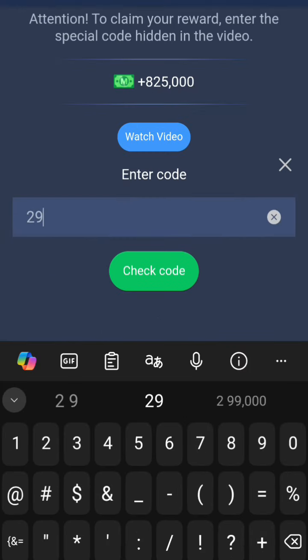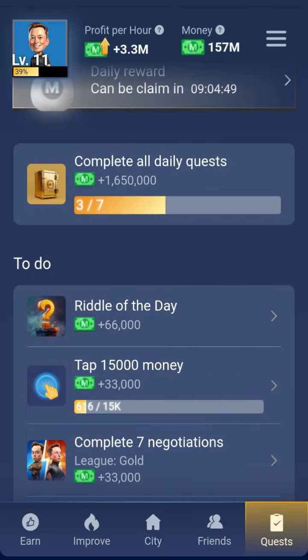The second code is 29741. Click on check codes. That is all — thanks for watching! See you guys on the next update, and do remember to subscribe please.